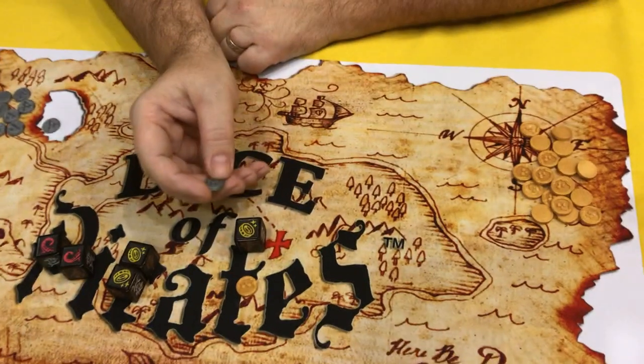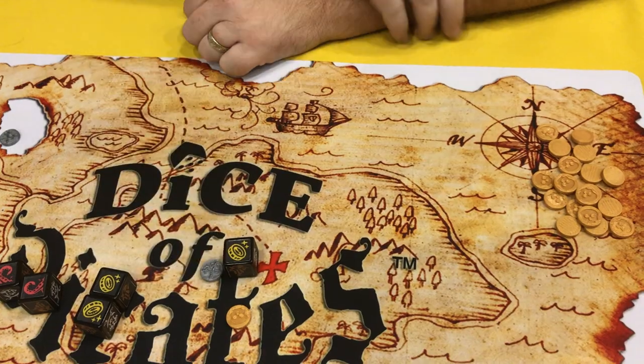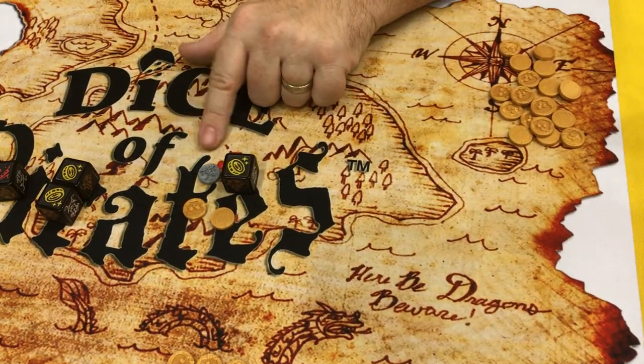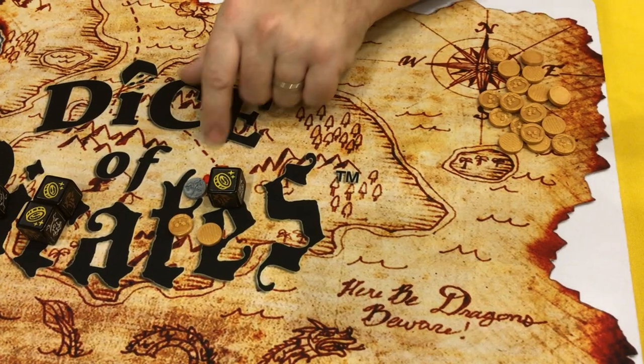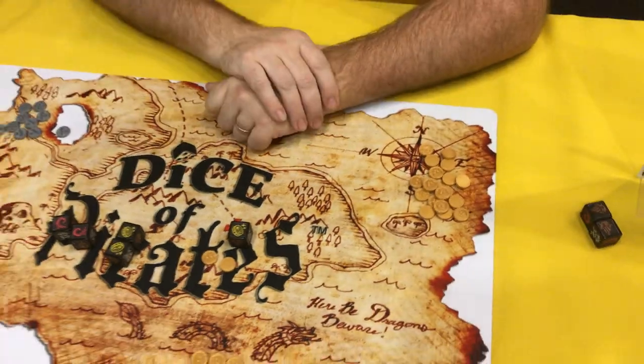If I'd been fighting with a plunder token on my side, I could add my plunder token and steal two gold, because it counts as an automatic hit. The plunder token can also be used in defense. And that's the basics of playing Dice of Pirates.